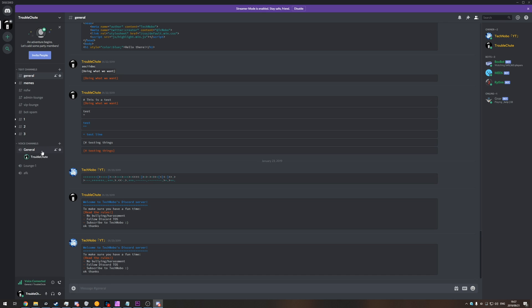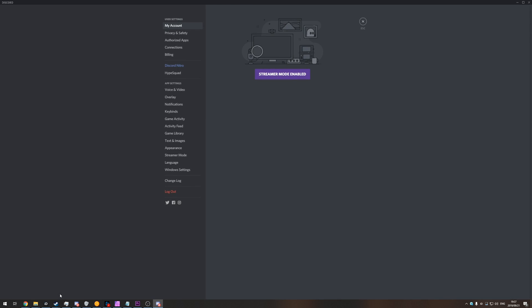So step number one, join a voice channel to test. You can see this going green. In the bottom left go to user settings, then keybinds, and then in here click add a keybind.